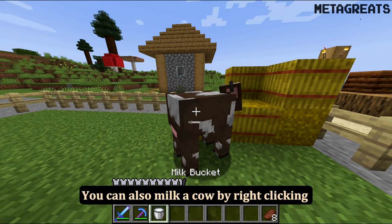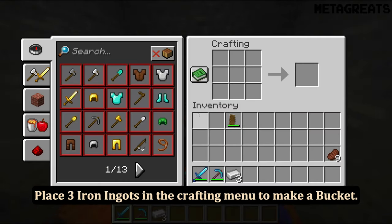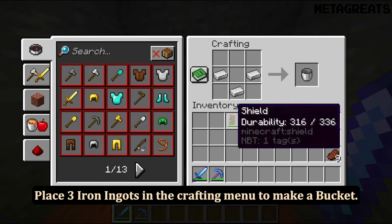You can also milk a cow by right-clicking on it with an empty bucket in hand. Place three iron ingots in the crafting menu to make a bucket.